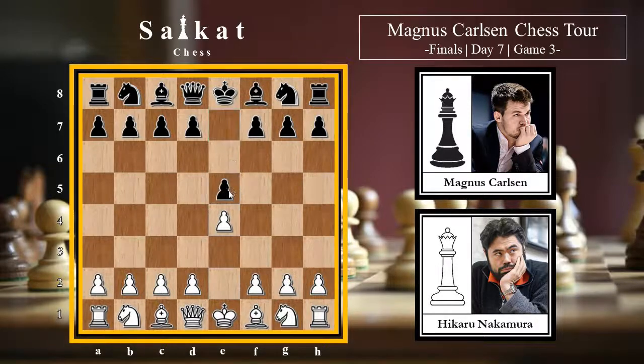Magnus replies with e5 - the King's Pawn opening. The game continues with Nf3 attacking the pawn, Nc6 defending it, and Bb5 - the Ruy Lopez on the board. We're not going into details about the opening, but we have covered many games with the Ruy Lopez where we discussed the main ideas. You can find the playlist link on the info button. Magnus goes for Nf6, going for the Berlin Defense.